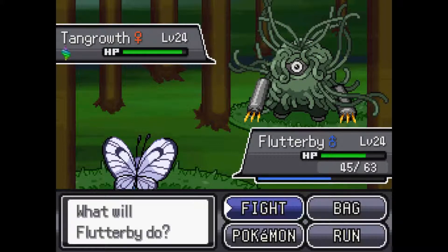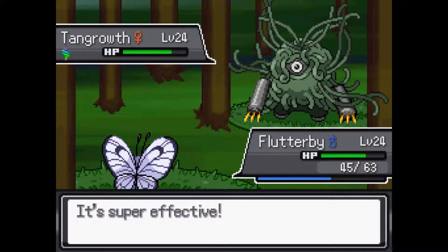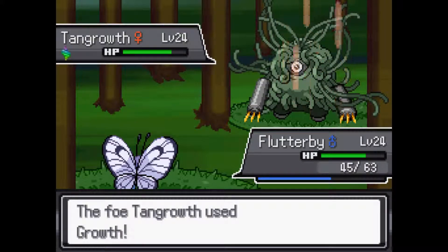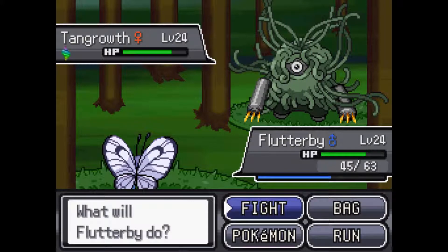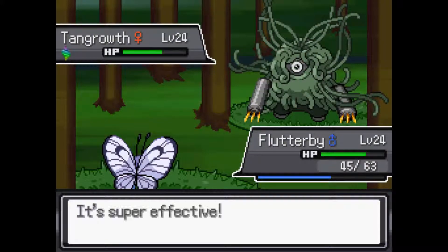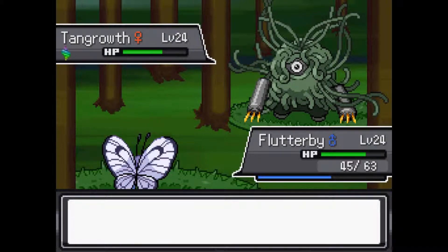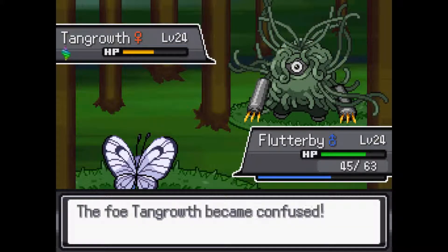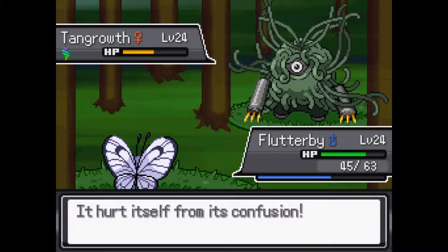At the very least, he doesn't get the health back from actually doing that. So if I can keep using Psybeam, I should be able to kill this guy eventually. At the very least, if he doesn't kill the Flutterby, I probably have some more Pokemon that could work. Acid Spray is going to miss. I'm also using Psybeam over the Wing Attack, because despite Wing Attack does more damage, Psybeam has a chance to confuse as well.